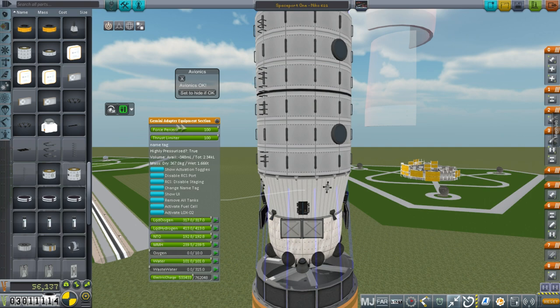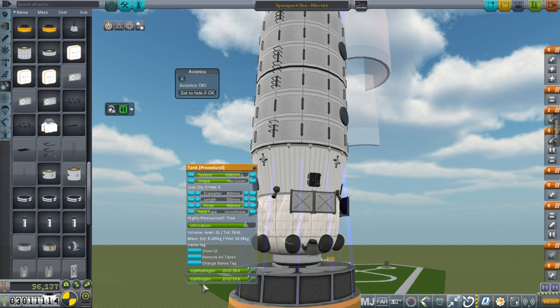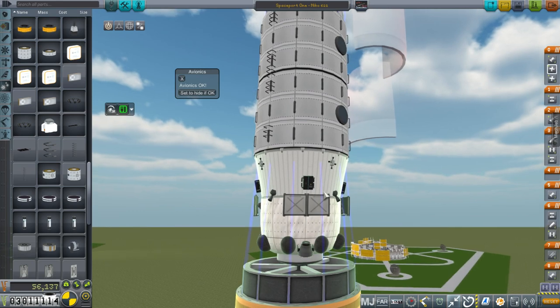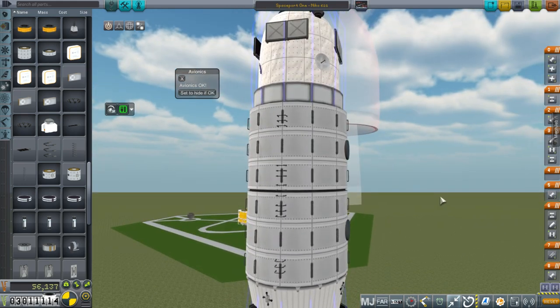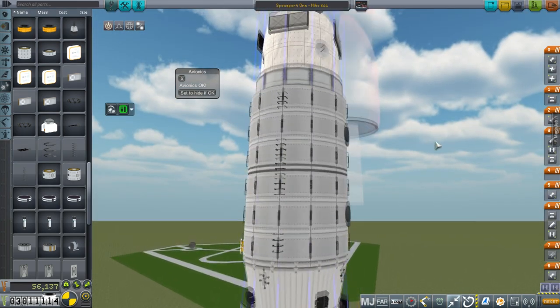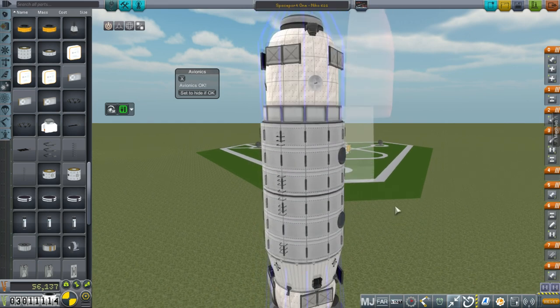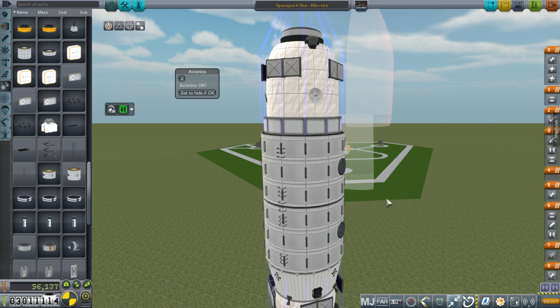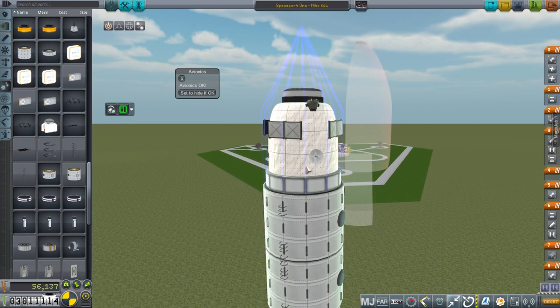We have a lot of ways of generating power — the solar panels, but also the Gemini adapter equipment section. This is the section on the bottom of the Gemini that we have never used, even though we've launched many Gemini capsules. It has a fuel cell built in with built-in hydrogen and oxygen. I've strapped on extra fuel cells, and the tanks down here are our hydrogen and oxygen tanks for those fuel cells, just in case. We've got MMH and N2O4 for maneuvering, and 1 kN thrusters for when we try to dock other modules. Since this is 25 tons and a new module might be 40-50 tons, probably this is the portion we want to have maneuver, and it has about 600 meters per second.